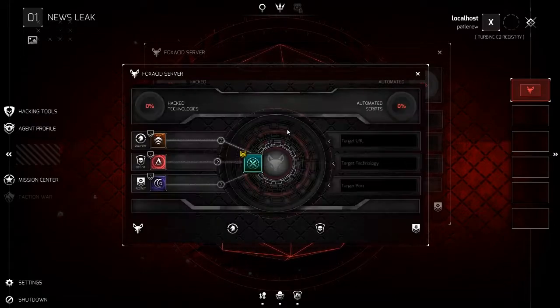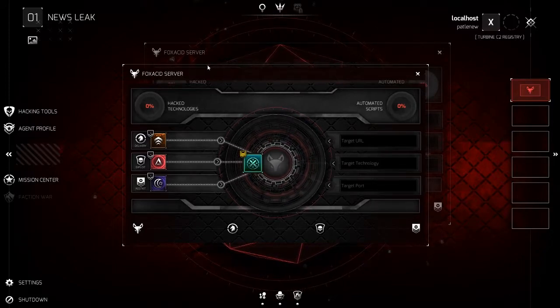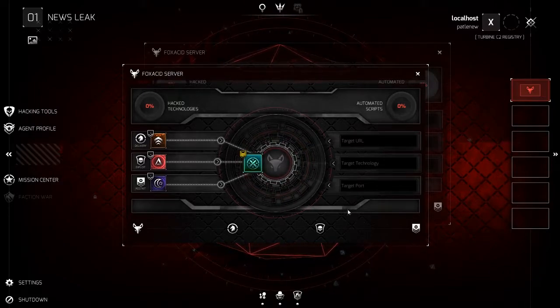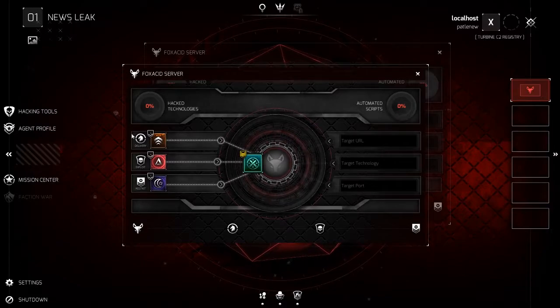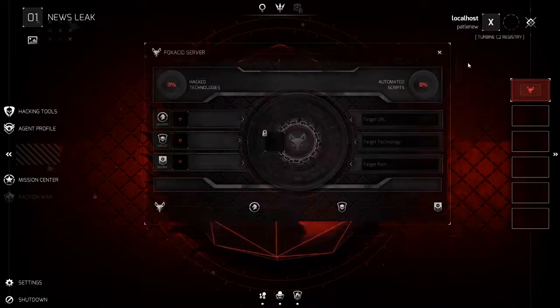There was a point where that little square in the UI was supposed to be a blueprint. When you completed an attack it would fill up a blueprint on the lower screen. In the first version of Fox Acid there was an icon like that, and it was planned that when you completed a new Fox Acid attack you'd gain a blueprint, and clicking it would auto-fill the left part — the delivery exploit, rootkit section. That's something we still want to implement, but we don't know yet when or how it will be done.